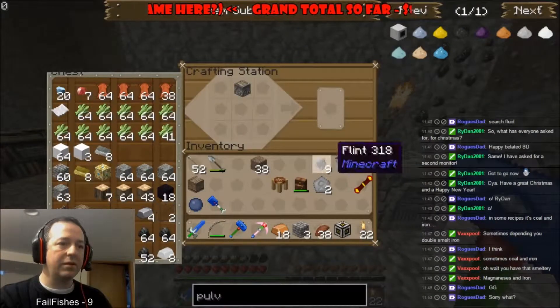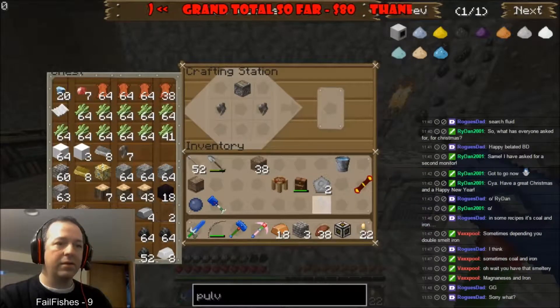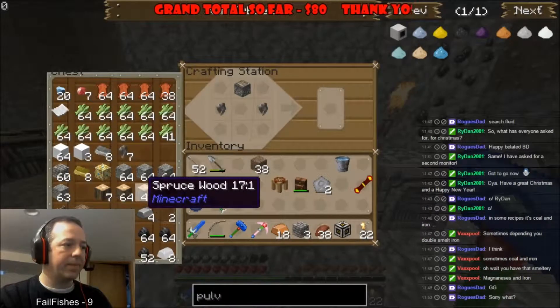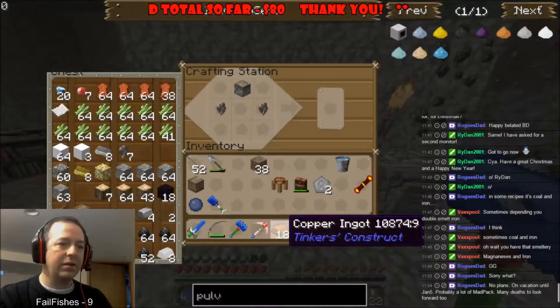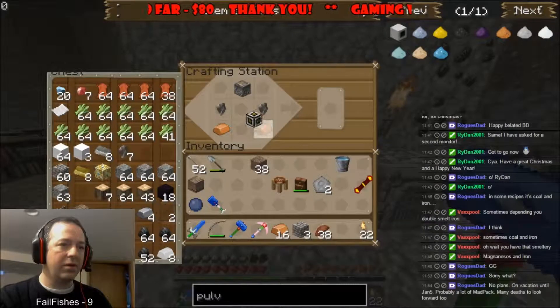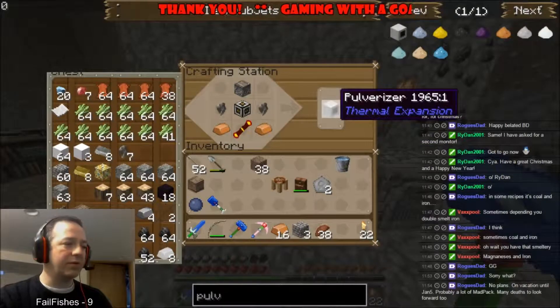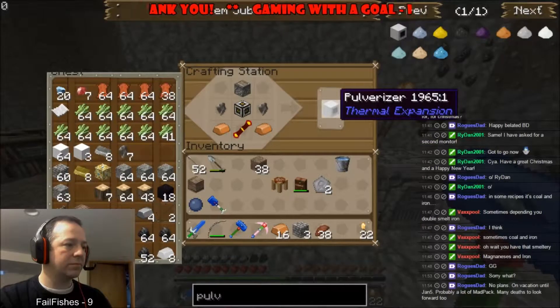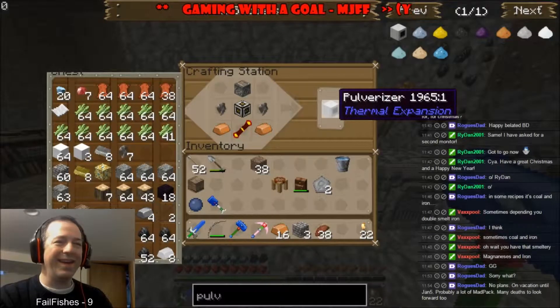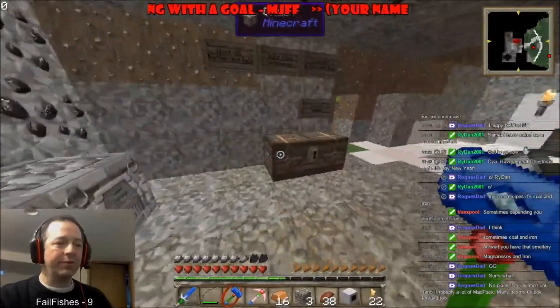We have a piston and we need two pieces of flint, and then we need that there — frame — and we have a pulverizer! Yes, we have a pulverizer now!